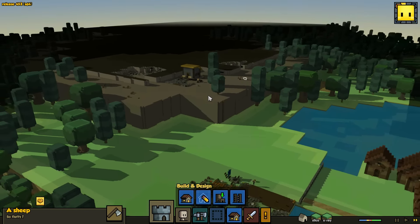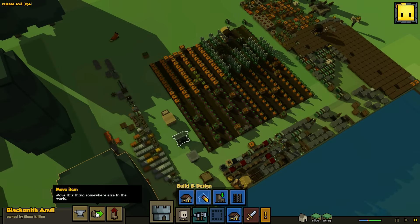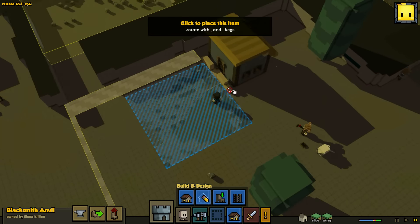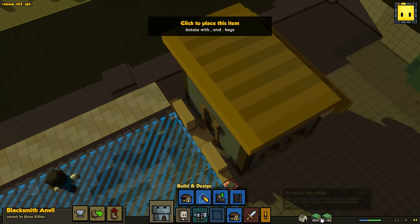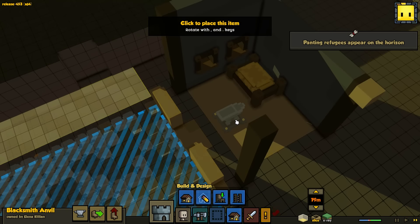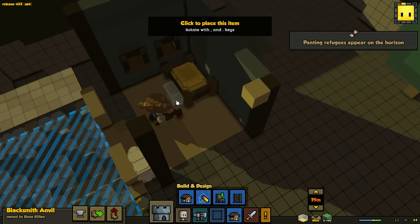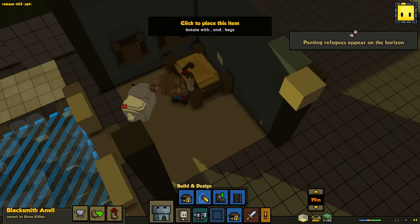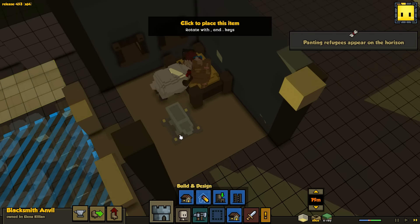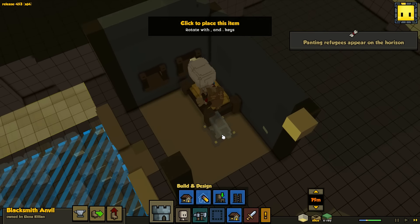This building's done - let's see if we can move the blacksmith over there, inside. Move item - can we put it inside? Let's put it there. What is she doing - is she going to bed with her sheep? She's cuddling up with the sheep all innocently like. That's meant to be the blacksmith's quarters - get back to work.